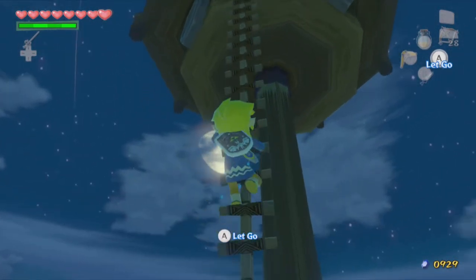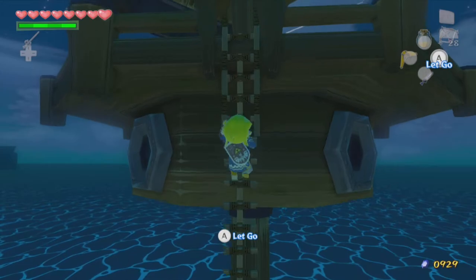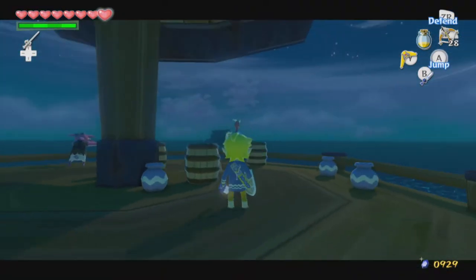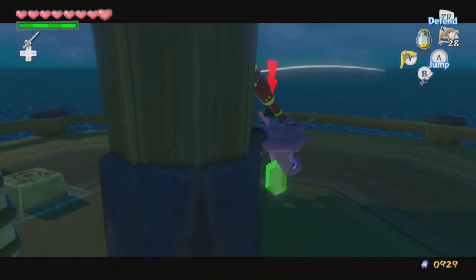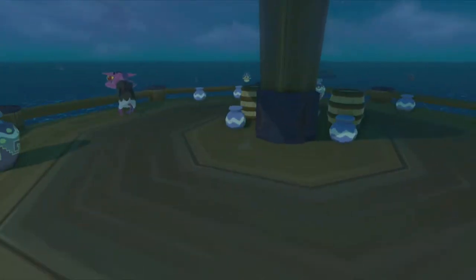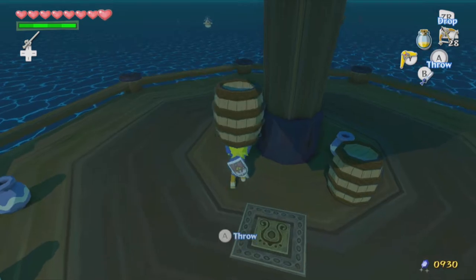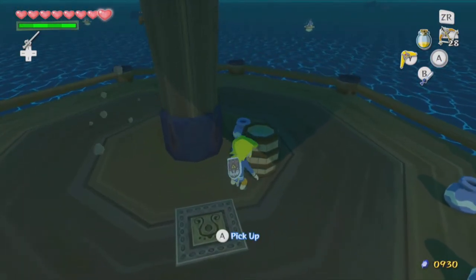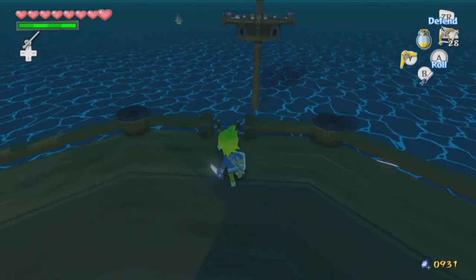A lot of these platforms that you'll come across — if you shoot all the cannons or basically destroy their defenses, it usually rewards you with a chest. This one appears to work a different way: you have to step on the switch, which makes a chest appear on the opposite platform. I think this is one of the early platforms the game assumes you're going to come across.